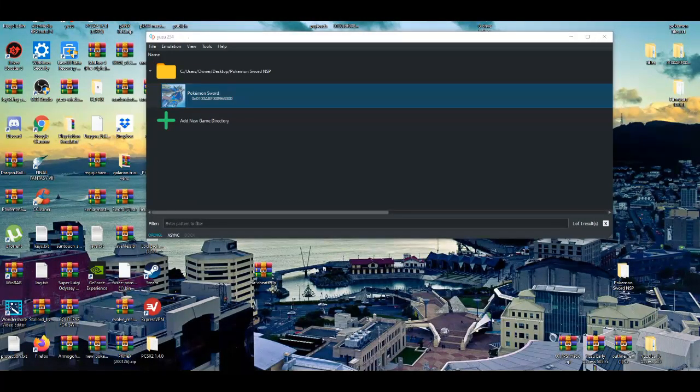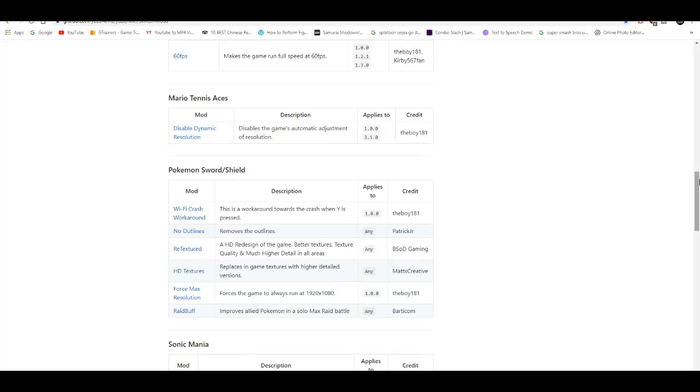There'll be a couple of mods we're going to be messing around with today. We're going to use the Force Max Resolution HD Textures, retextured no outlines, and you guys can mess around with the raid buffs. This basically makes the AI a little bit better in max raid battles, and this is to fix the crash when you press Y. For some reason it crashed when you're trying to go to the internet. It makes sense because Yuzu is not made to play online.